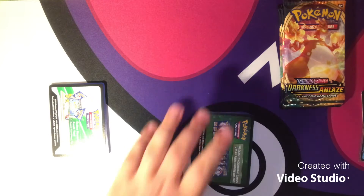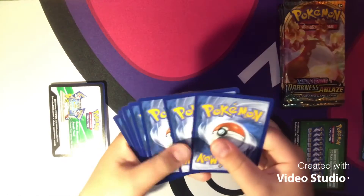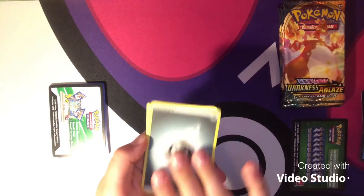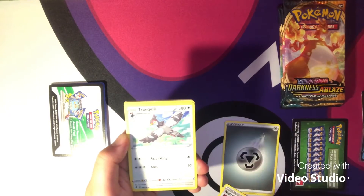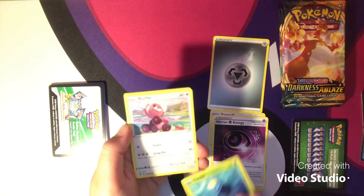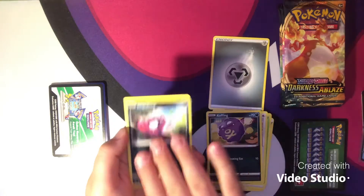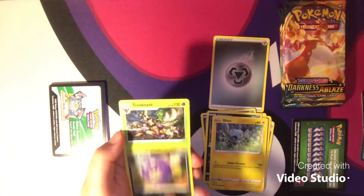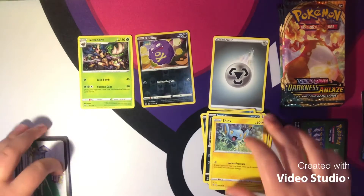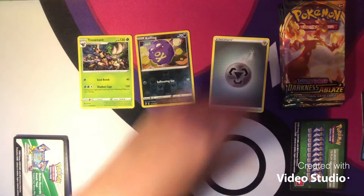Rebel Clash had a solid green code card — or I'll just call it Rebel Trash — and that means we got nothing in this pack. So I'm going to go with the Leaf type energy, and it was a nice little Metal type energy there. Nugget, Tranquil, Horror Energy, Surskit, Stuffle, Koffing, Impadimp, Shanks, Koffing Reverse, and a nice little Trevenant regular rare. Not an amazing pack, not too good, but also not very bad.